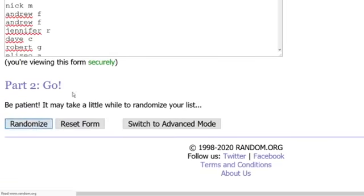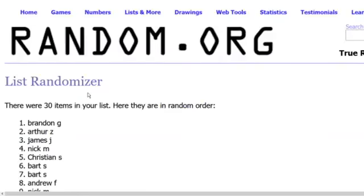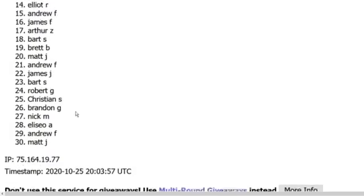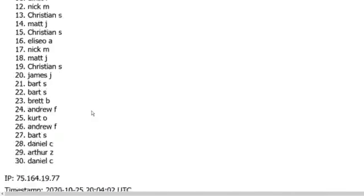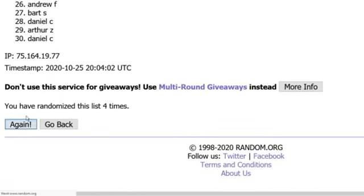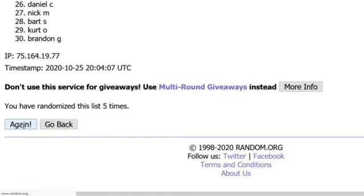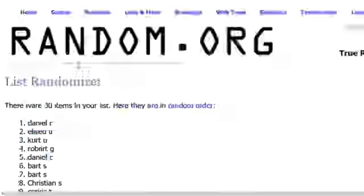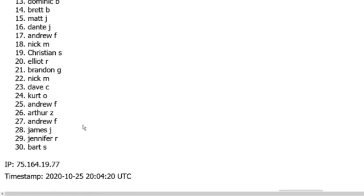Good luck, everybody. So this just mixes up all the participants in a random order, and then we'll mix up the teams next. We rolled eight, six, seven, and eight. All right, so we have Daniel C. on top and Bart S. on the bottom.